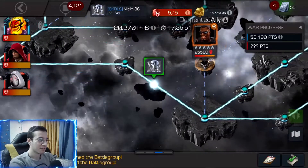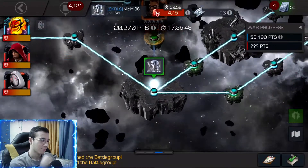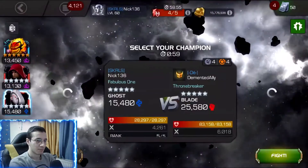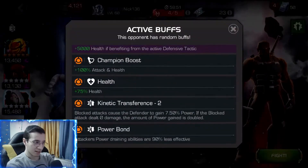Hey guys, welcome back to another video. Today we have the fourth alliance war of the season, and this time we have Dormammu, Hood, and Ghost. The first fight is Blade — he gains some power from the block.